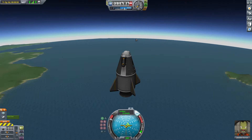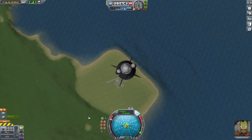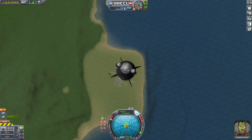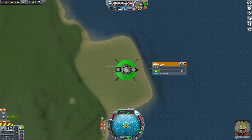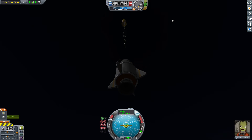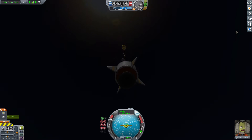The parachute is waiting to deploy, we're just going to start falling and wait. First mission is going pretty well. The parachute has been deployed, but we're speeding up a little bit too quickly. Let's hope the parachute opens up completely.